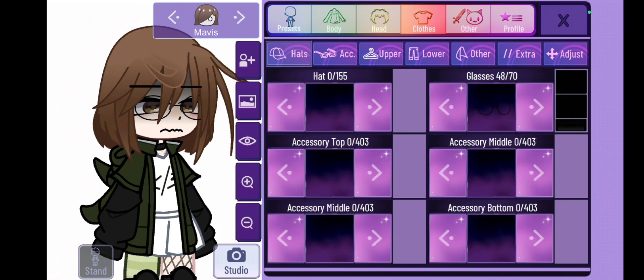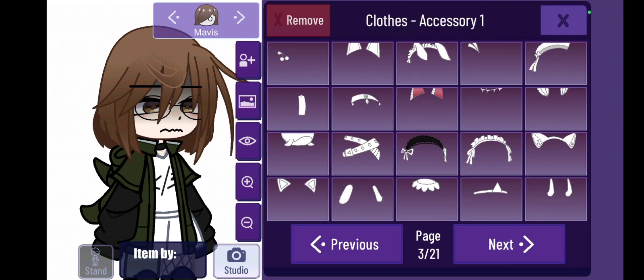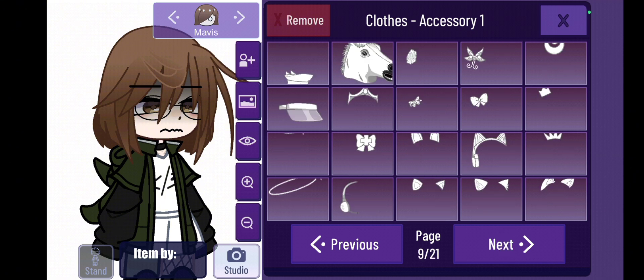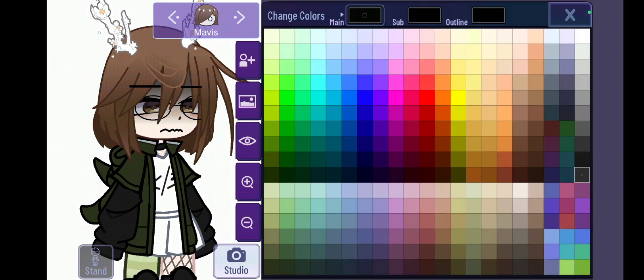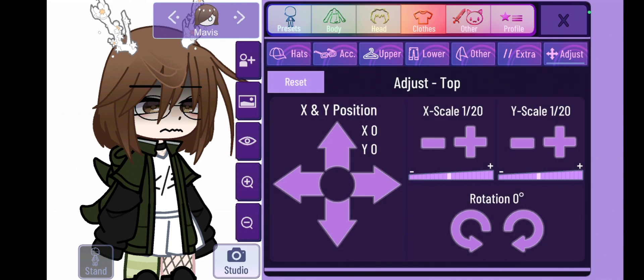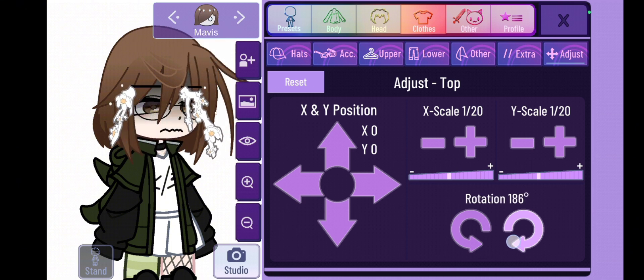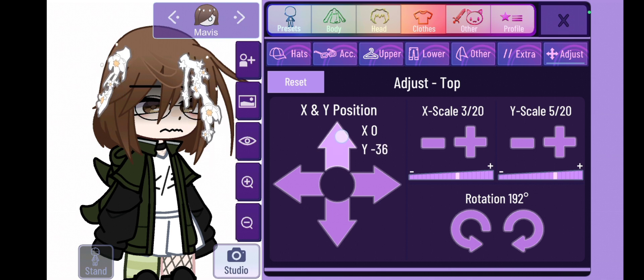The next step is adding more shading and detail to the character's hair by using the accessories in the hat section. Use any accessory that you think is perfect for your character, then color it to match your character's hair. Add some lighter and darker colors to make it look more detailed. The accessories are completely up to your choosing — just make sure they match the character's hair so it doesn't look weird or mismatched. Though if you like mix-matched hair, that's totally fine too.